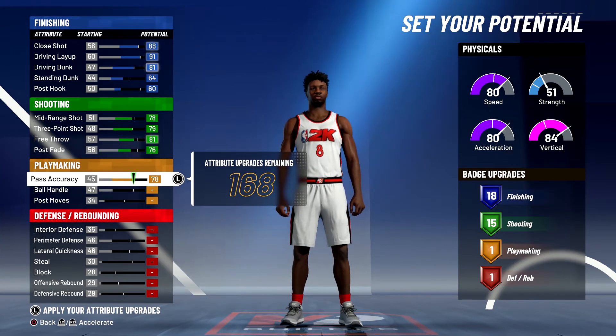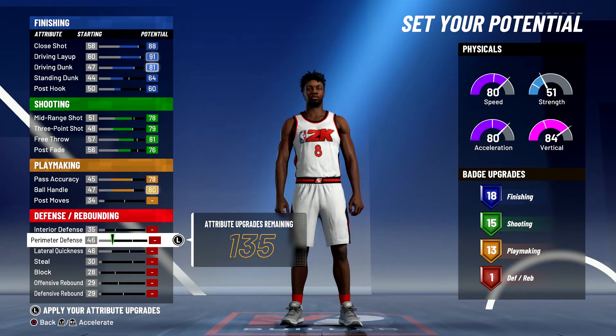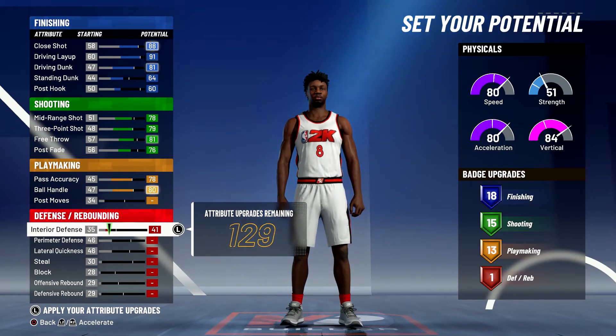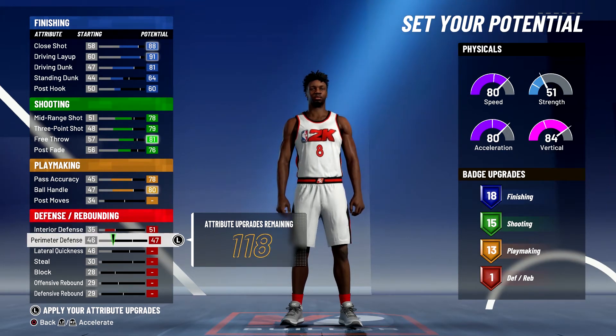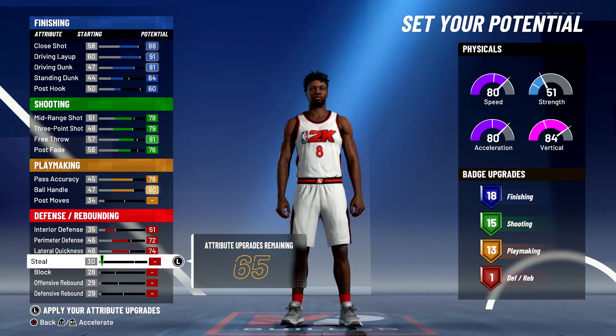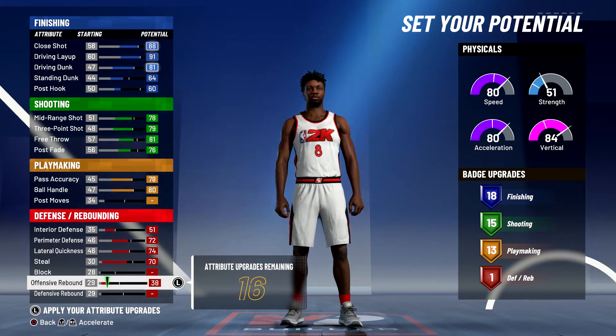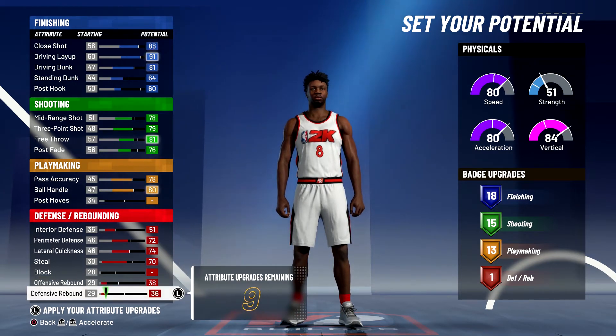For playmaking, you're going to max out your pass accuracy and max out your ball handle — that's going to give you 13 playmaking badges. Lastly, for defense and rebounding, you're going to max out your interior defense, bring your perimeter defense up to a 72, lateral quickness up to a 74, steal up to a 70, offensive rebounding up to a 38, and spend the rest on defensive rebounding.